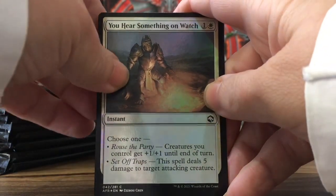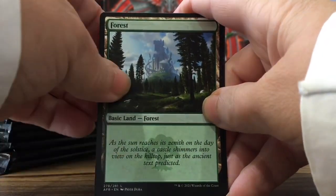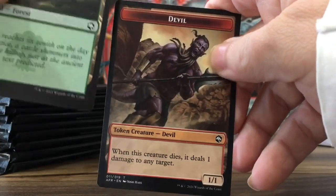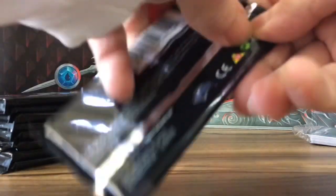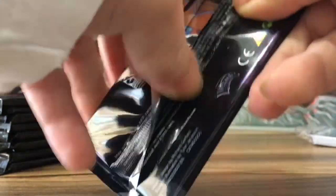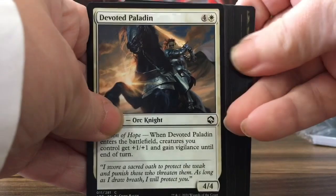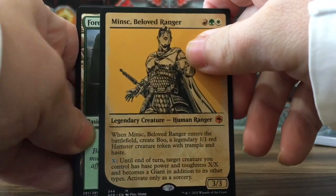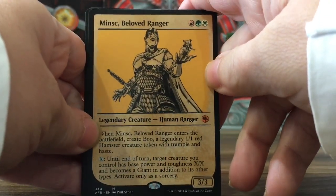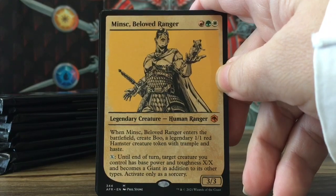Hannah Foil — you hear something on watch. Nice forests, some flavor text. We're going to speed up — I'm going to show you the Mythics. Wolf, Forest. Minsk, Beloved Ranger — it's a Mythic, and this is the showcase version. Looks awesome, tattered paper look.